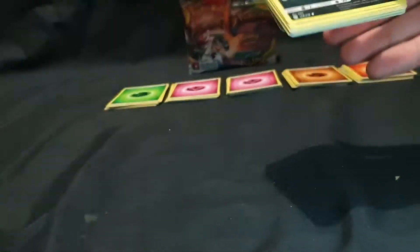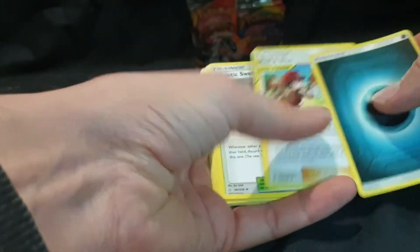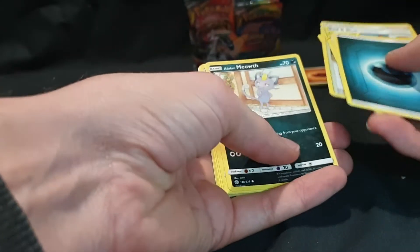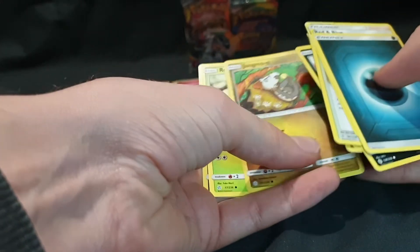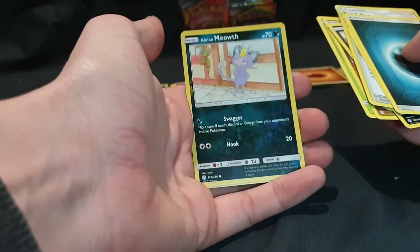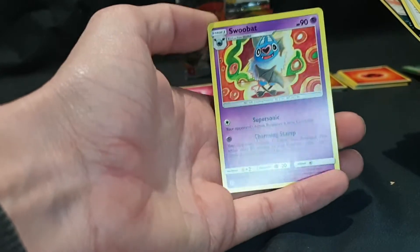Pack number 6 — halfway through. We have our Energy, Red and Blue, Chaotic Swirl, Type Null, Alolan Meowth, Roltz, Passimium, Jangmo-o, Rowlet, Alolan Meowth reverse foil, and we have Swoobat. Nice.